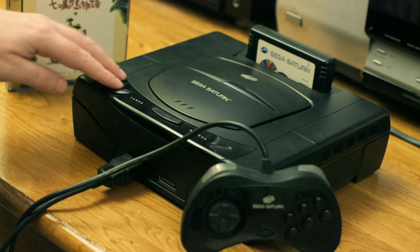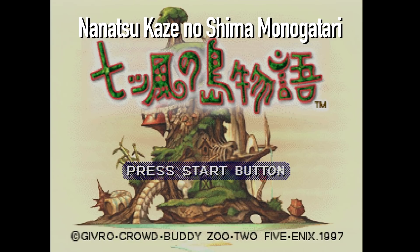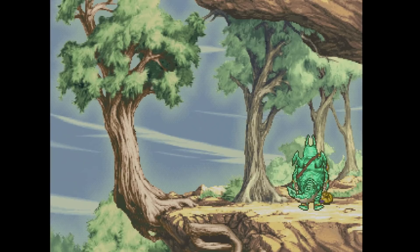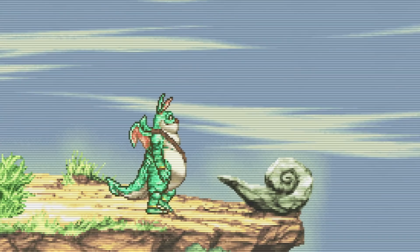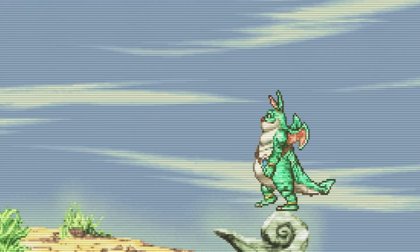This is Nanatsu Kaze no Shima Monogatari for the Sega Saturn by Enix. Enix says this means 'seven blasts of the wind in Island Story.' Seven blasts of wind — it's almost too easy to make a joke out of that. The goal of this game is to uncover the seven different winds on this large, seemingly floating island. You're Gapu, a weird, fat, green creature with tiny little wings — you can't fly with those wings, though. You start out hatching from an egg with a satchel already around you.